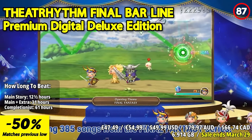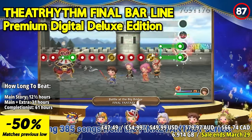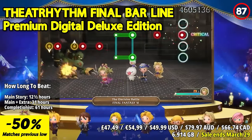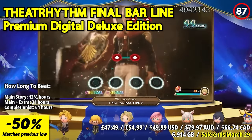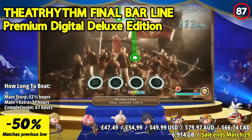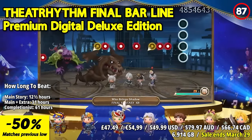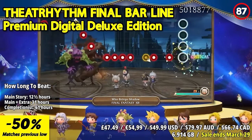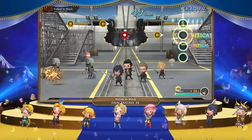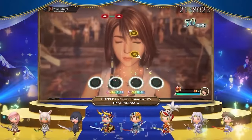Theatrhythm Final Bar Line is an exhilarating rhythm action game that celebrates the rich musical history of the Final Fantasy series. The standout feature is the extensive selection of 385 carefully curated music tracks from 46 different Final Fantasy games, ranging from classic to the latest installments. The game allows players to relive iconic battles and emotional moments accompanied by beautiful music and video. The gameplay is engaging and accessible, requiring players to push buttons in time with the music across three different types of stages. With four difficulty settings, players of all skill levels can enjoy the rhythmic challenges.